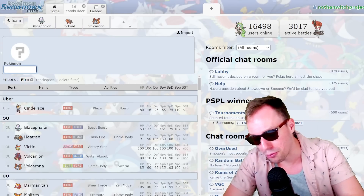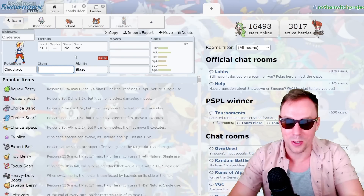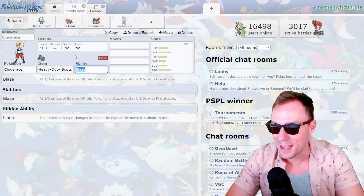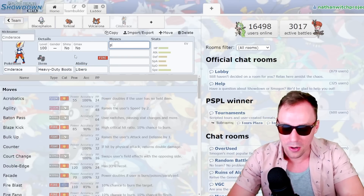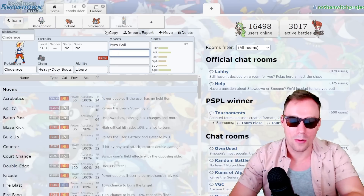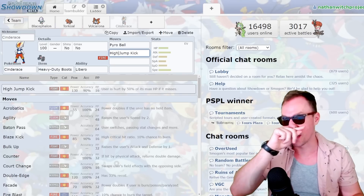Next, I think probably the second most essential Pokemon on a Monofire team is going to be Cinderace. This Pokemon was banned for good reason from OU. Heavy Duty Boots makes it a great pivot. You need that, of course. Libero — one of the best abilities in Pokemon. Pyro Ball: disgusting STAB. We're going to throw in High Jump Kick, which is also just a ridiculous nuke.